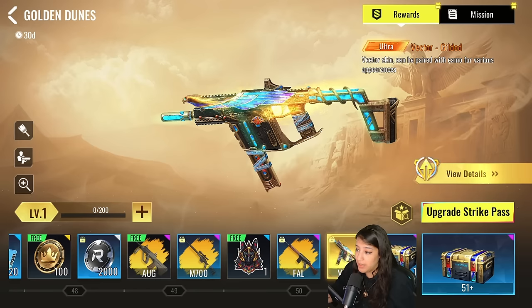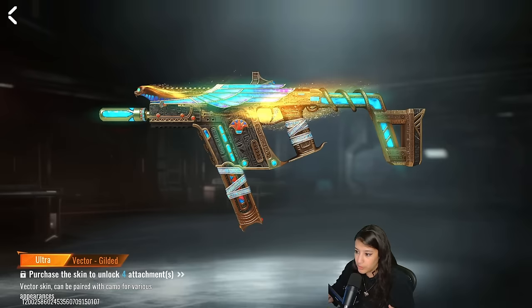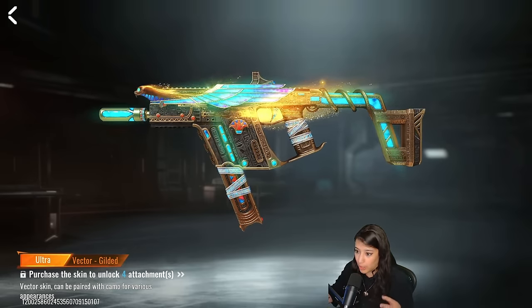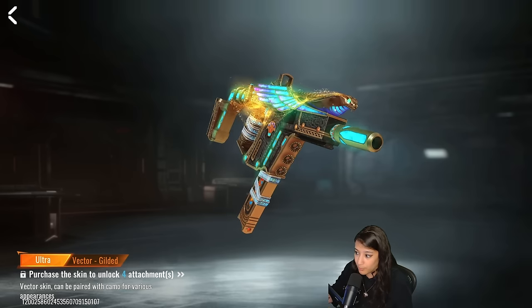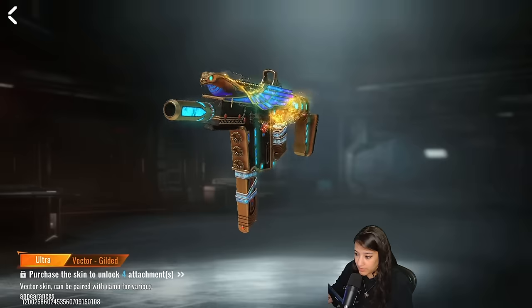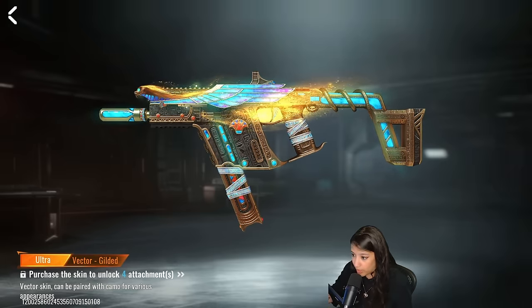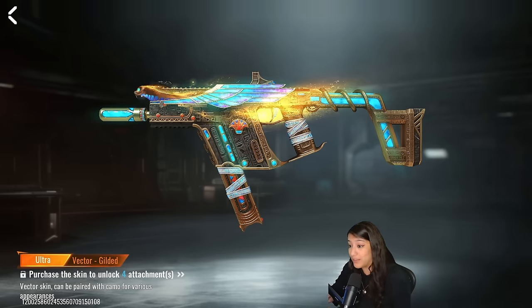The ultra Vector skin has a glowy sand effect and moving parts inside the gun. Looking closer — this is absolutely gorgeous. It has an iridescent color scheme on top of the wings, and in front of the gun there is actually a snake. The attention to detail is absolutely impressive, with hieroglyphs and colorful patterns throughout. This might be one of the best battle pass skins so far — even better than the previous ultra VSS.